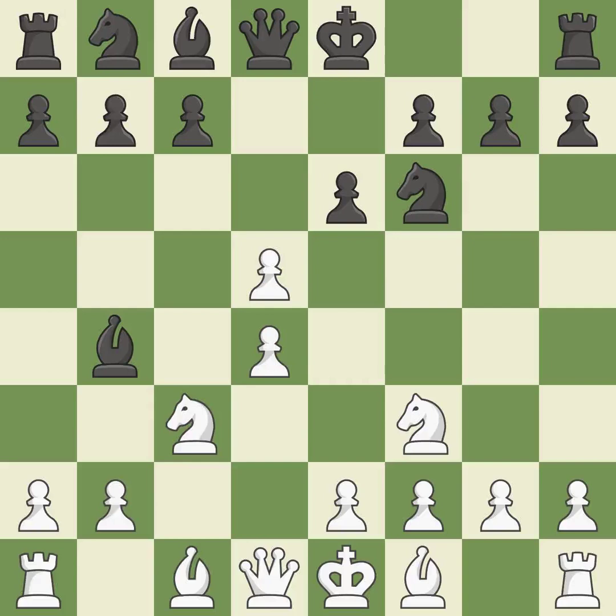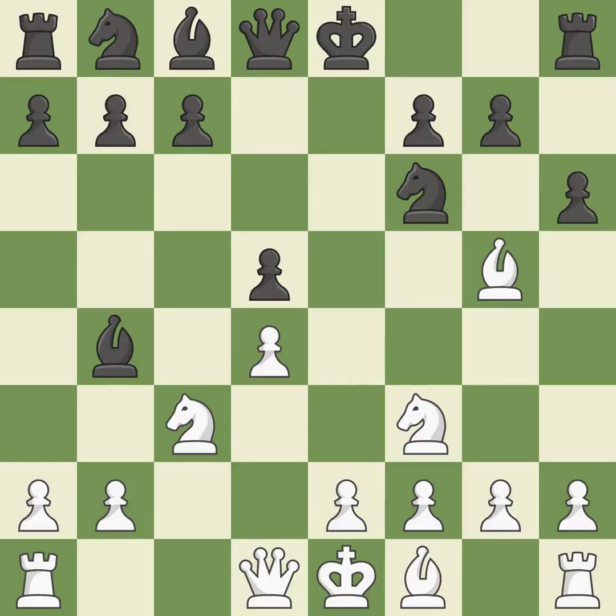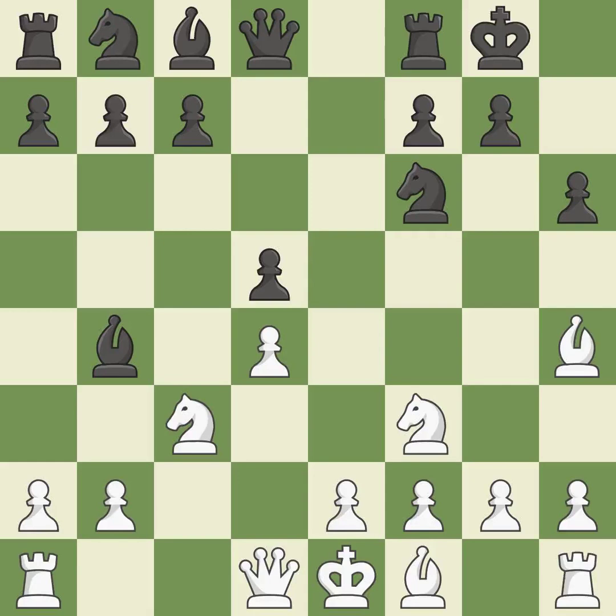Bb4 develops the bishop and pins the c3 knight, keeping the material balance in check with good commerce. By pinning the knight, this increases pressure. A pawn kicks the opposing bishop, forcing it to move or risk being captured. The bishop is now on a more secure square. Castling gets the king to a safer square out of the center of the board while also developing a rook. Castling kingside tends to be safer because the king is further from the center.